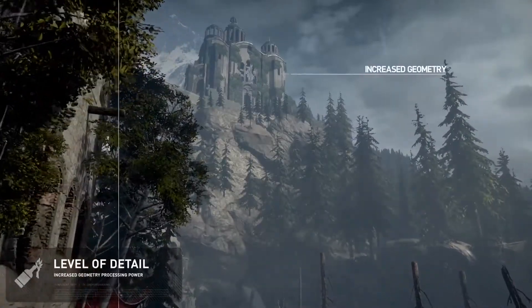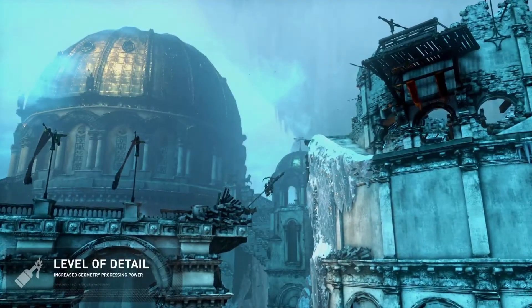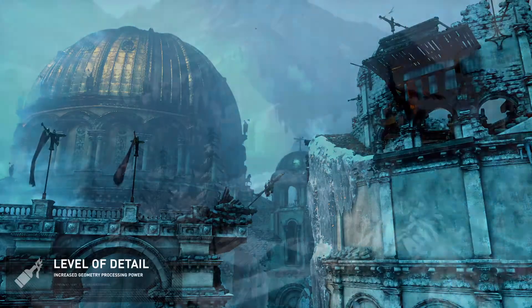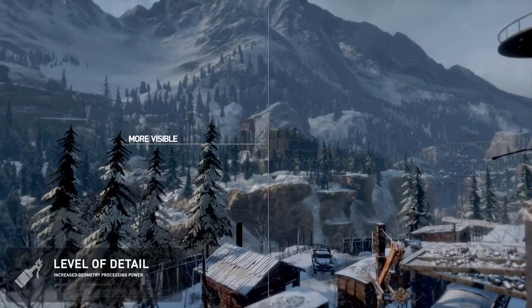With the increased geometry processing power available on PCs, we're able to enhance the geometry in objects like buildings so that they are significantly more visible even when viewed at a distance. As a result, hub spaces feel even larger now and aid the player's exploration.